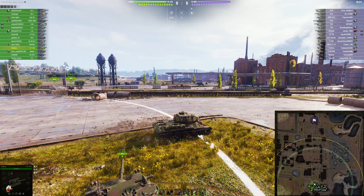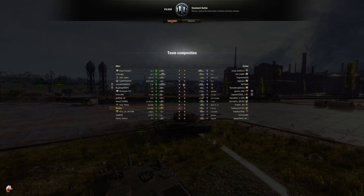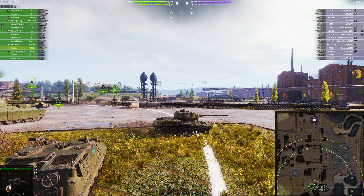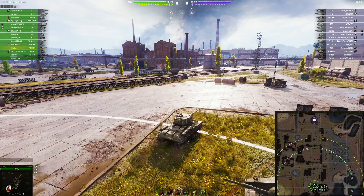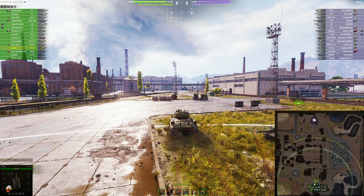Hey tankers, BonsaiDuck here. Today we have Night Dog in his T-34-85M on Pilsen in a standard battle — a tier 8, tier 7, tier 6 game, so bottom tier medium. The T-34-85M is the premium T-34-85, it's got a nice gun, pretty good mobility, fairly good armor — just an all-around good tank, probably a tier 6 premium you'd want to pick up. Night Dog spawns in the south and looks to be headed over to the building.